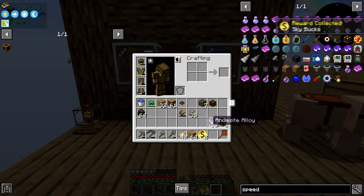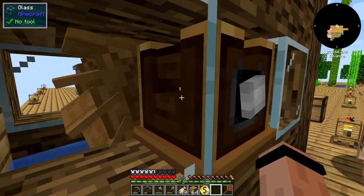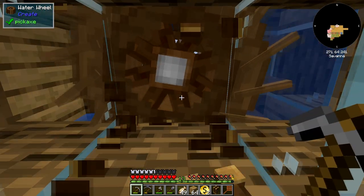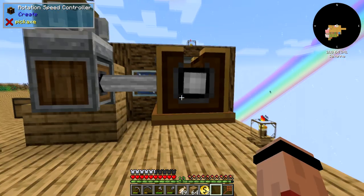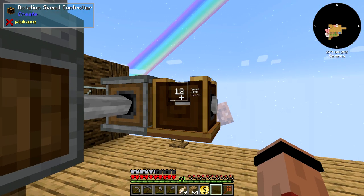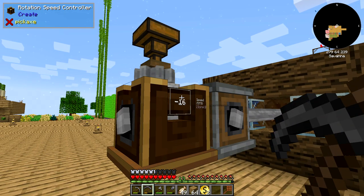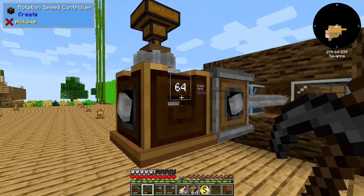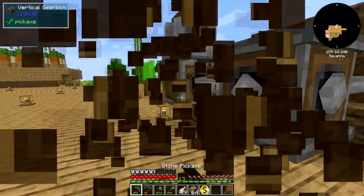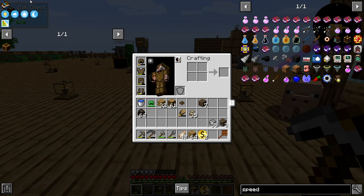Let's go investigate what this thing does. You don't seem to be doing much there. Let's go over here and maybe I can throw you on this thing — there we go. I can scroll and do an output level, I can make it go backwards. I bet if I put that on a shaft not directly on this it would do some stuff. Don't need it at the moment but we got it.